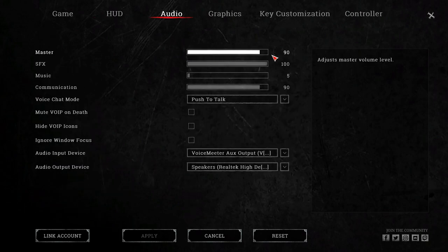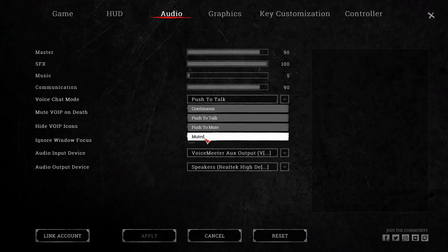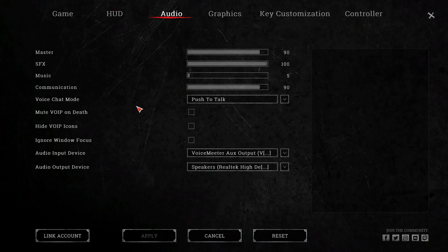For audio, leave the master as high as possible and keep SFX all the way up. You can set music to whatever you like. For voice chat mode, make sure it is set to Push to Talk or Mute — never have it on Continuous, because it's proximity chat and everyone nearby can hear you within a certain range.